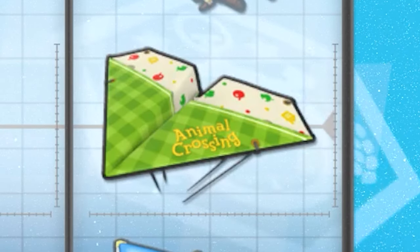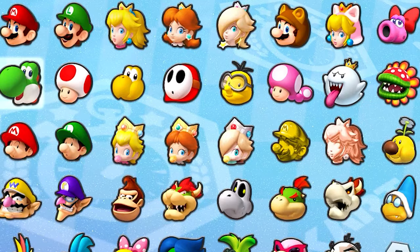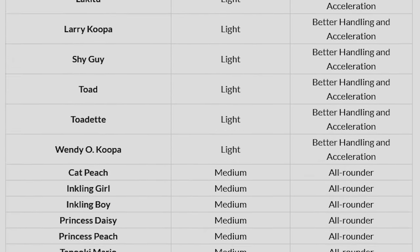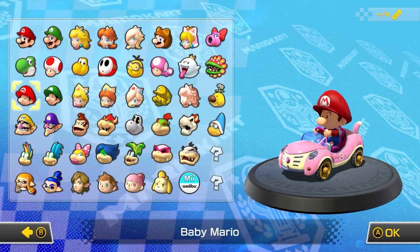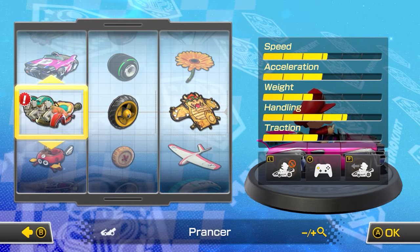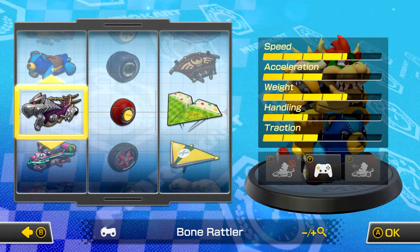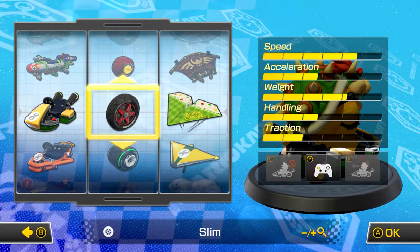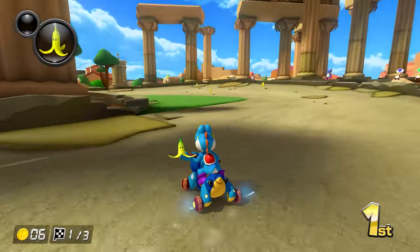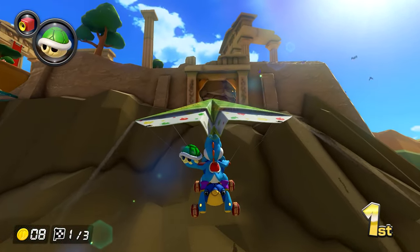Each kart, tires, and gliders contribute to your overall speed, acceleration, weight, handling, and traction statistics. Each character also contributes to the stats bar depending on its weight class. These weight classes are very light, light, medium, medium-heavy, heavy, and very heavy. Characters such as Baby Mario and Lemmy fall under the very light weight class, which has better acceleration, handling, and traction. Characters such as Bowser and Wario fall under the very heavy weight class, which has higher speed and weight. Experiment with combos and find what works best for you — some players might have combos that work for them, but you might find that you don't perform well with them. With all the combinations this game has to offer, you will find something that works for you.